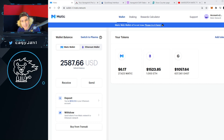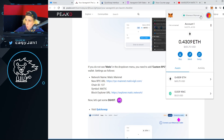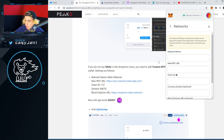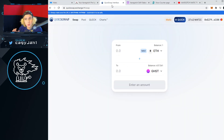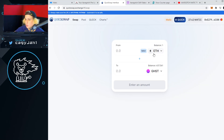Now the next thing you want to do is get GHST on the Matic network. Go to the article by Jason Chu — at the end of the article you'll find the network details: network name, Matic RPC, chain ID, symbol, etc. Go to MetaMask, click the dropdown, and select Custom RPC. I already have Matic Mainnet set up, but you put all that information in, click Save, and then switch to the Matic Mainnet. Now go to QuickSwap — QuickSwap is literally Uniswap on Matic.